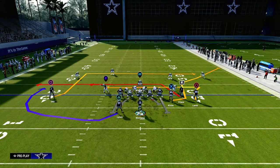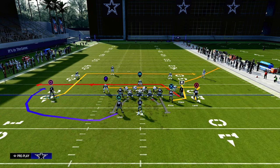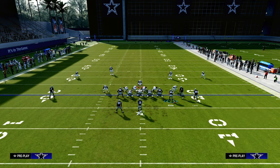So how do we use Smash Return to beat double man coverage? It's really going to center around this return route, and then we're going to pair that with a couple of different hot routes. The first thing is we want to have our bunch to the short side of the field — that's the first step in making sure this can consistently attack any kind of double man coverage.